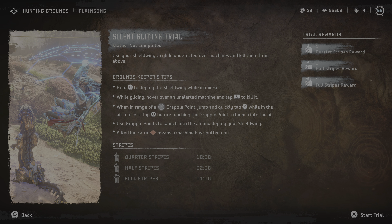Hold to deploy the shield wing while in mid-air. While gliding, hover over an unalerted machine and tap R1 to kill it. When in range of a grapple point, jump and quickly tap X while in the air to use it. Use grapple points to launch into the air and deploy your shield wing. Glide undetected. This one is pretty hard. I wonder if I could use my flying mount to do this — I think it might get spotted, so maybe not.